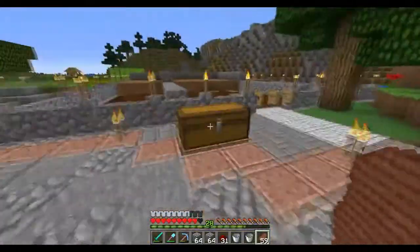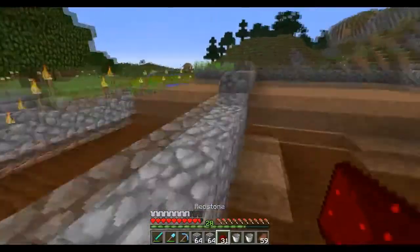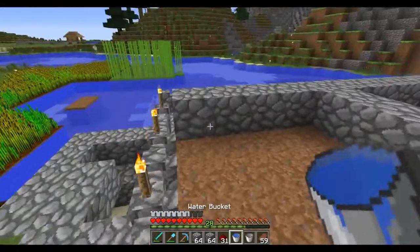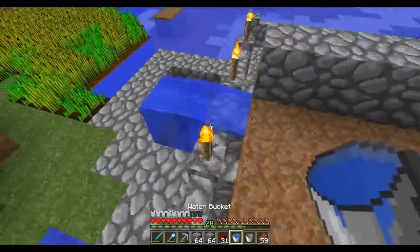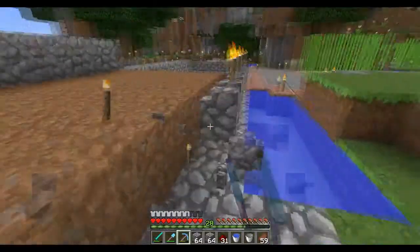As you guys can see, there's my nice and efficient farm. And if we have a water source here, since everything is blocked off properly — actually, as you guys just saw right there, that doesn't work. So we're going to need to extend this wall one up.